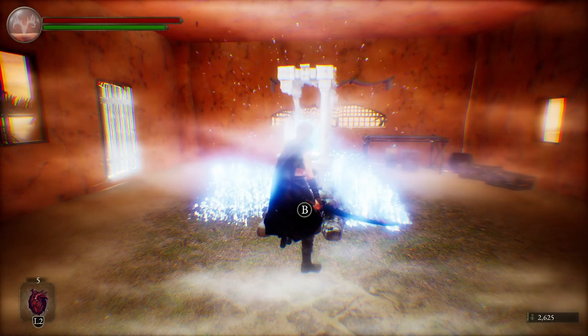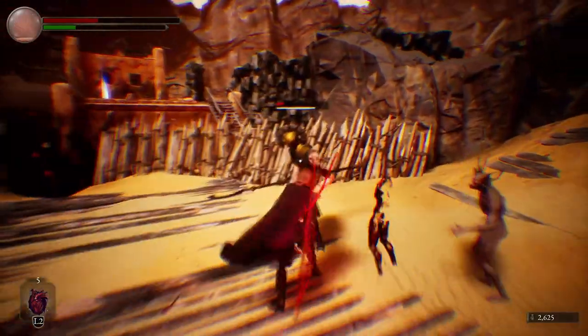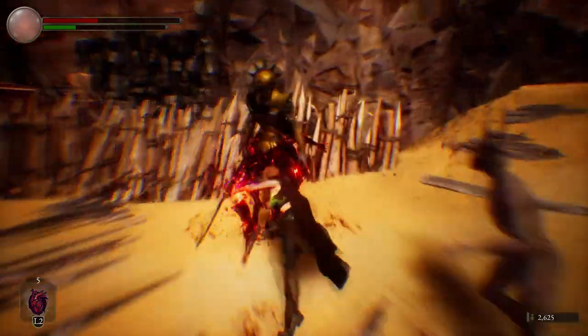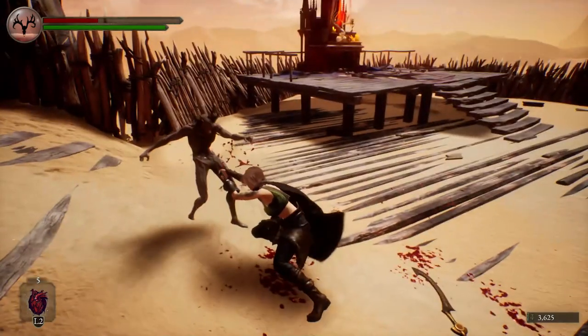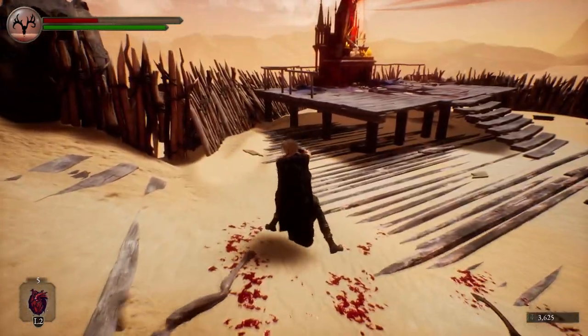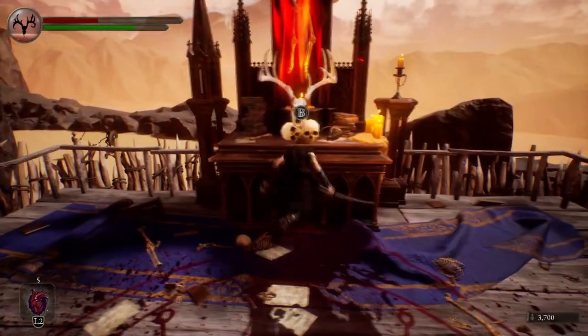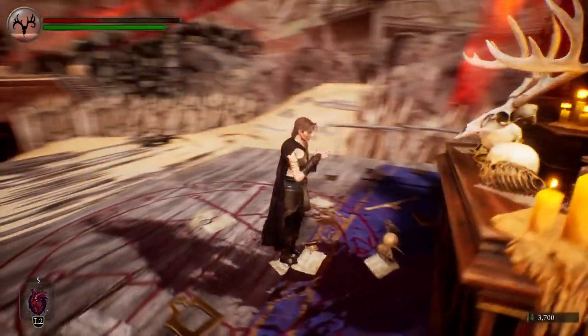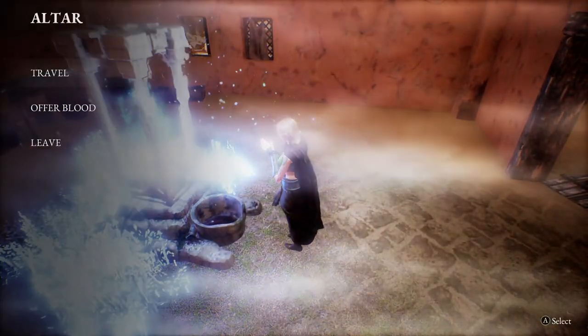He has some cool attacks — a little dash, a continuously spinning attack. He's a pretty decent boss, but overall he's like a normal enemy on crack more than a true boss, so a mini boss. After you beat him, you can take down the altar, which takes you to your actual altar and a way to progress further into the game.